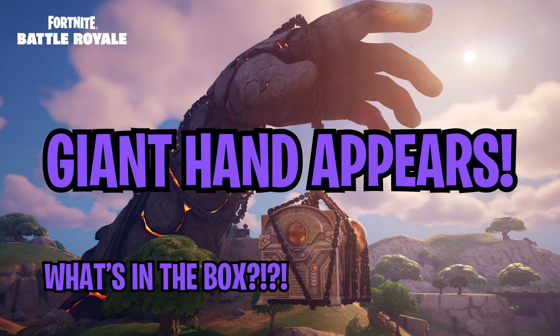A giant titan hand came out of the ground in Fortnite. It was all lava-style — it came up out of the ground, opened up its hand, and dropped down a treasure chest. It cooled down, so now it looks like lava rock, with bright spots where you can see the hot magma still glowing.